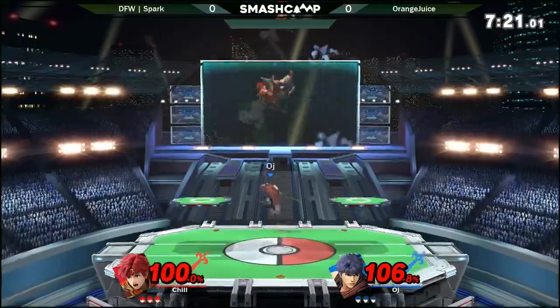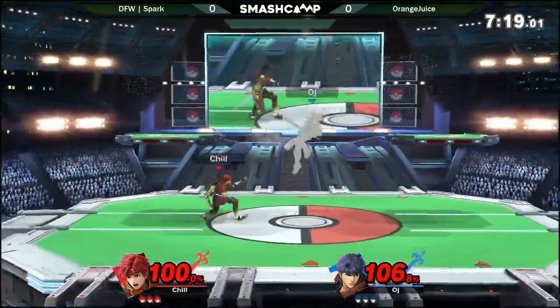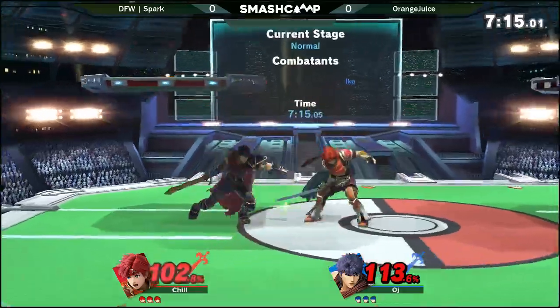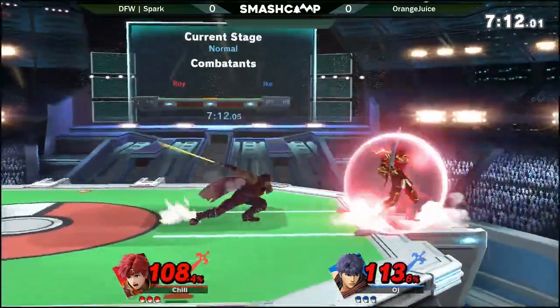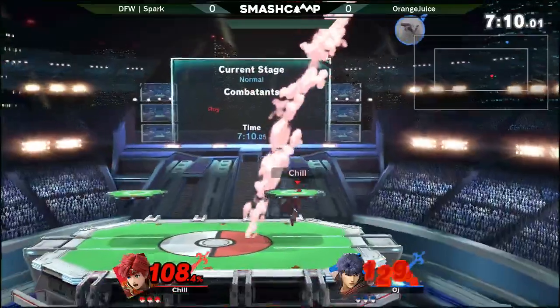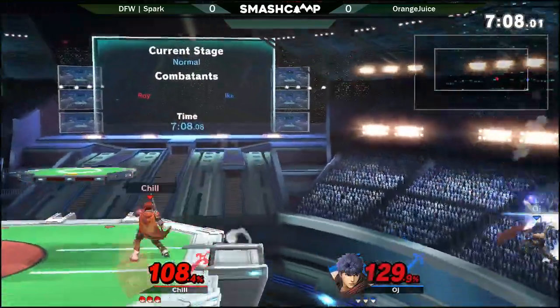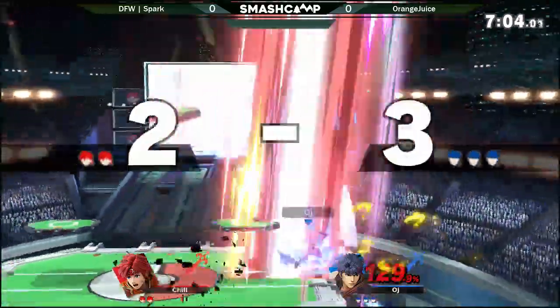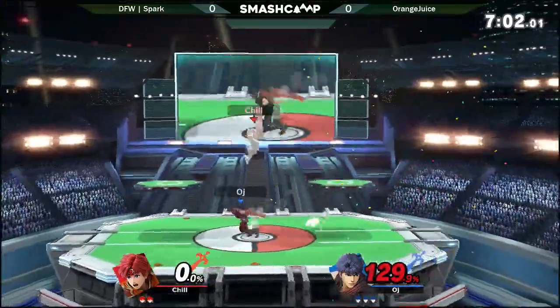You can mix it up by going to the ledge or going above stage, but that's only two different options you have. So if Roy reads where you're going to go, he can get down there and counter. You're going to have to be careful with the mix-up. That was a good conversion on the nair.